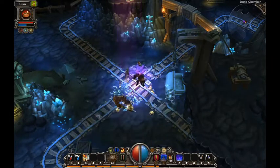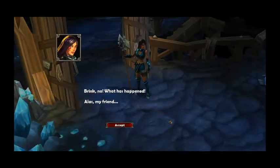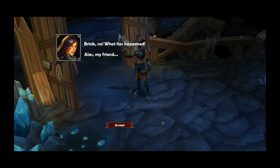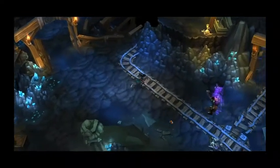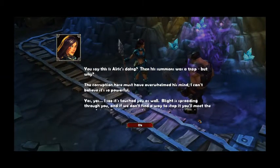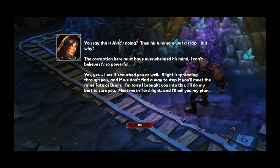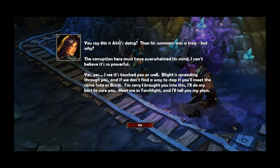I am so sorry, friend. Alrick, you are a jerky jerk jerk face. But you already ran away. What has happened? Alas, my friend. You say this is Oryx's doing and his summons was a trap? But why? The corruption here must have overwhelmed his mind - I can't believe it's so powerful. Yes, I see it's touched you as well. The blight is spreading through you, and if we don't find a way to stop it, you will meet the same fate as Brink. I'm sorry I brought you into this. I'll do my best to cure you. Meet me in Torchlight and I'll tell you my plan.